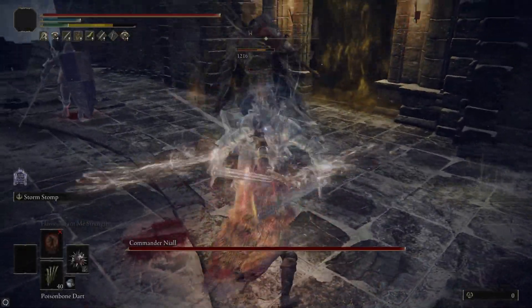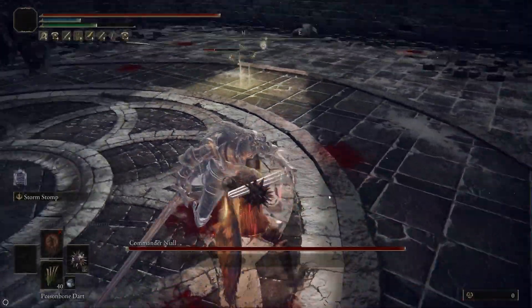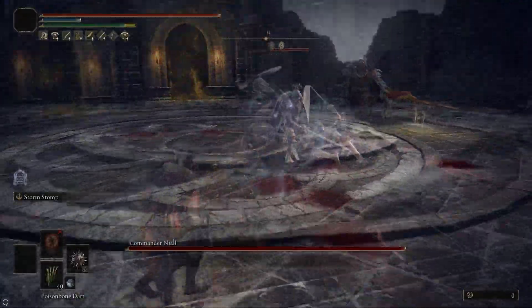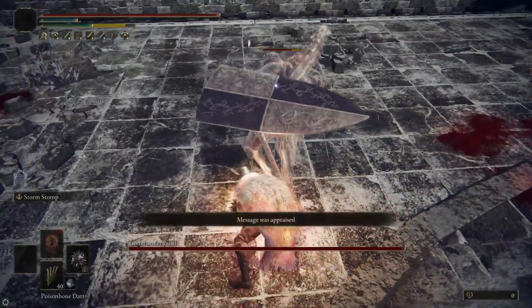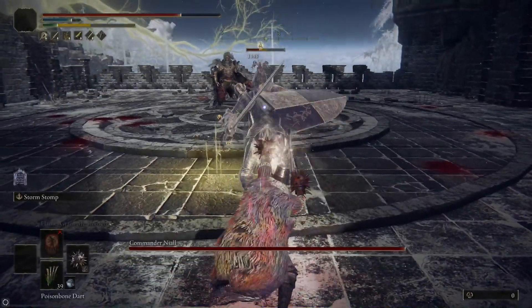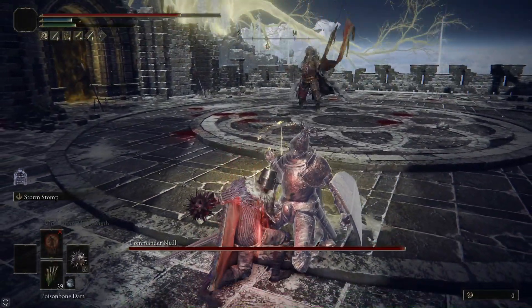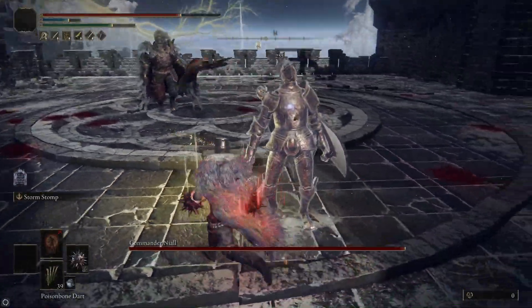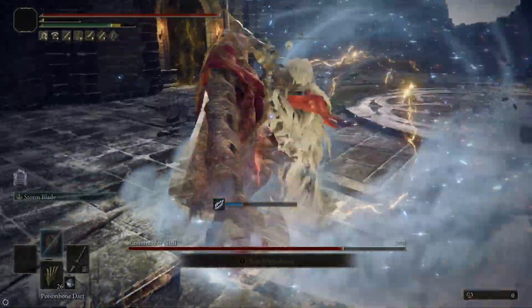Hi everyone, my name's Diabidor and today I'm going to show you how to beat Commander Nihal easily. Beating Commander Nihal is important because he guards half of the Halig Tree Secret Medallion, which can be used to reach the Consecrated Snowfield and the Halig Tree. Commander Nihal himself is actually a pretty simple boss. He hits hard, but he's not too hard to deal with if you know what you're doing. The real challenge that gives most people trouble during this fight are the two summons at the beginning. However, with the right setup, we can take them down pretty easily, and then it's just a matter of taking out Nihal, which is just a matter of patience and timing.